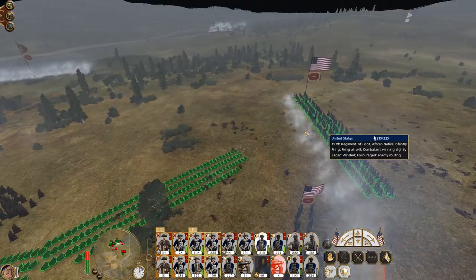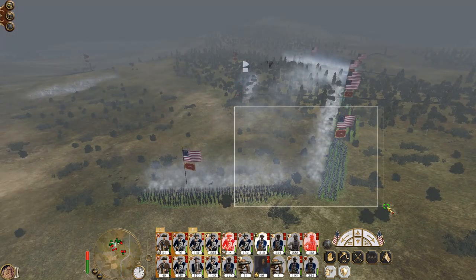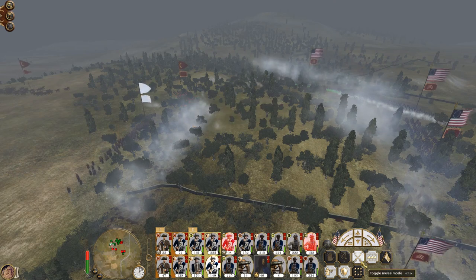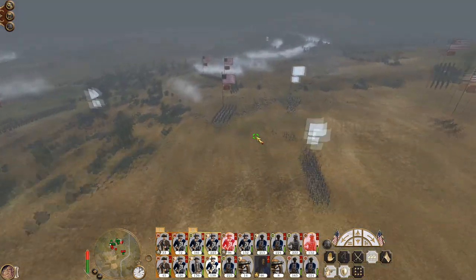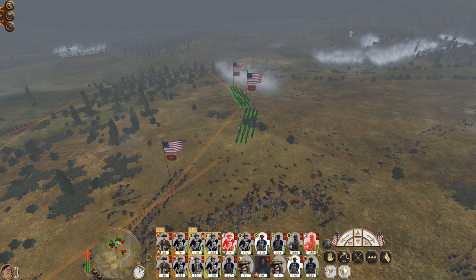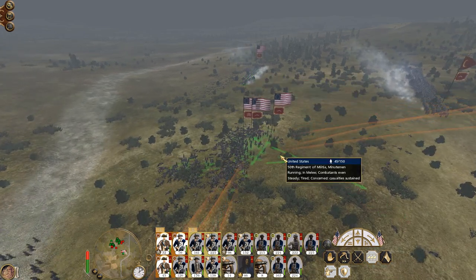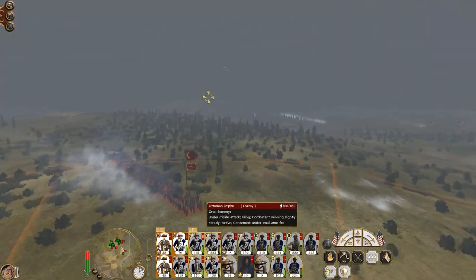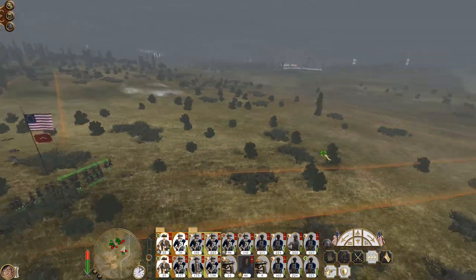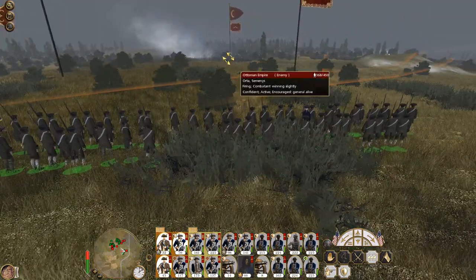You guys set up. African infantry are retreating, which is fair enough. Let's get back over to my militia fights. Let's set you guys up to do as much firepower as you can. These are Seminaries — kind of like militia — but my line infantry unit was already depleted. So these guys set up and just pour fire into the flank of that unit.